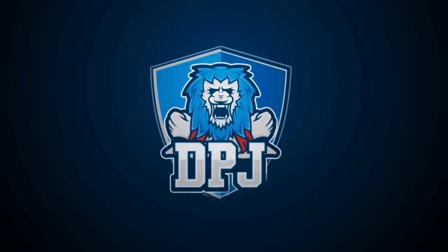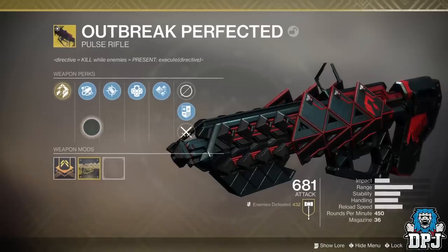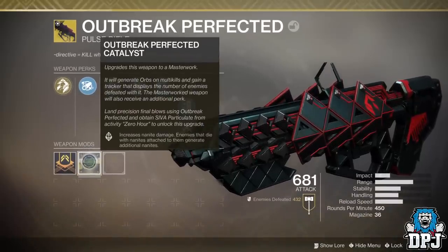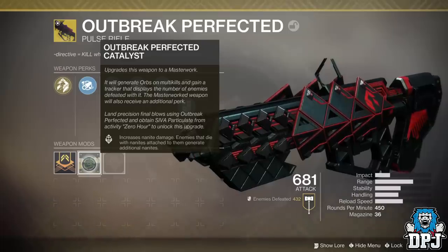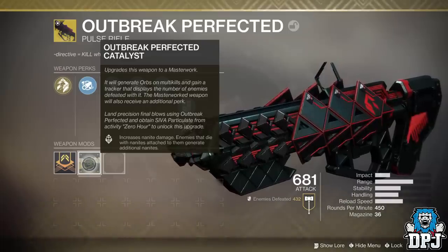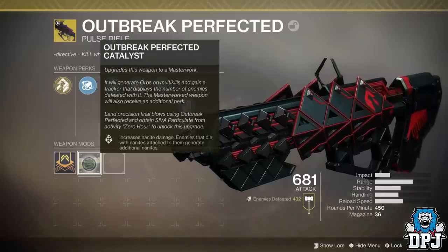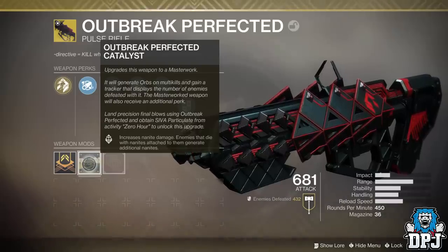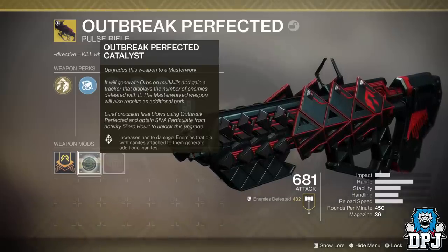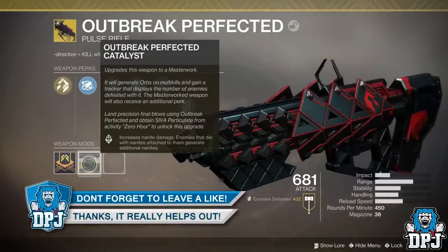What is going on guys, welcome back to the channel and I appreciate you being here. Today I bring you another Destiny 2 video and I want to talk about the Outbreak Perfected — this monster of an exotic which was added to the game as part of a patch. People first didn't mind the catalyst, thinking it was coming in a future DLC, but nope — it was part of a secret mission called the Zero Hour, which upon completing rewarded you the Outbreak Perfected.